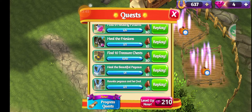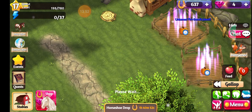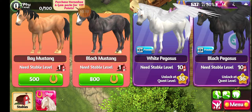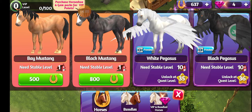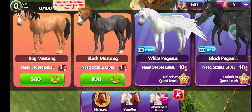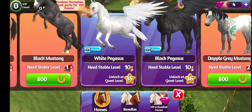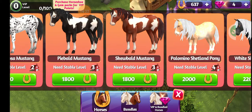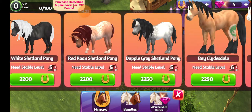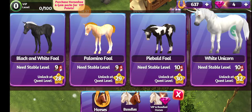Once you accomplish the quests before them you can go to your shop here. This is also how you can access your store to see all the horses available to you. You've got all these horses which are going to cost horseshoes — and some are not unlocked yet, we have to unlock them at certain levels.